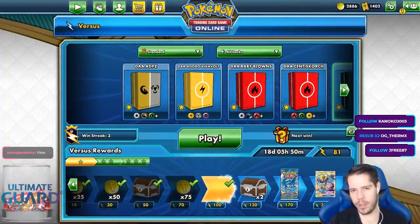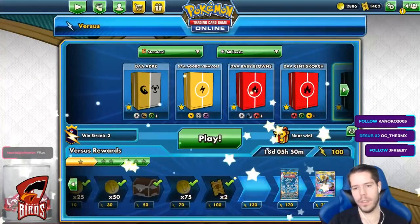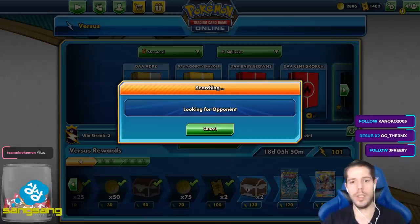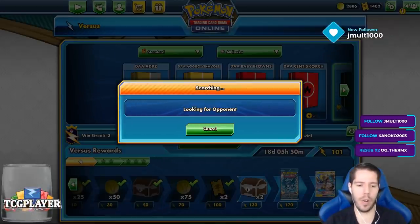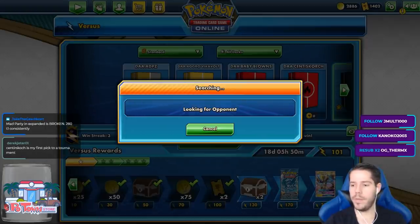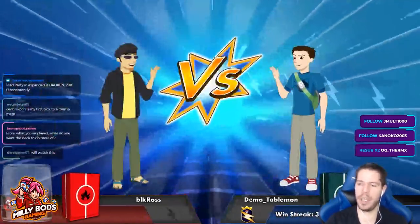My hand was pretty busted and my opponent got literally nothing. Last game of Eternatus and then I'm going to move on to Centiskorch. I like Centiskorch just a little bit better than Eternatus — a little bit better. What do I want the deck to do more? Just be more consistent, give me better hands.